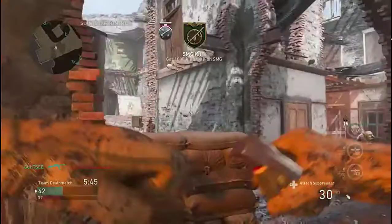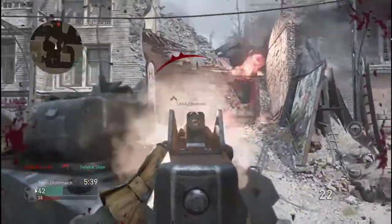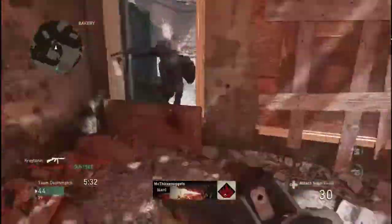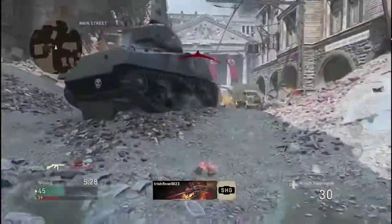1,000 kills with an SMG — I think I've gotten about almost 2, maybe 3,000 kills in the beta so far. Should have this been on F5? The gameplay is getting intense here.